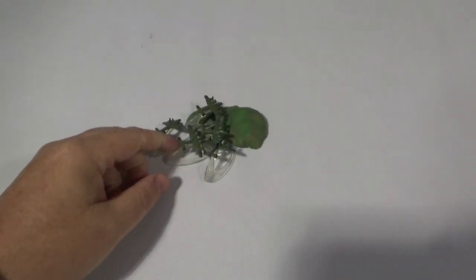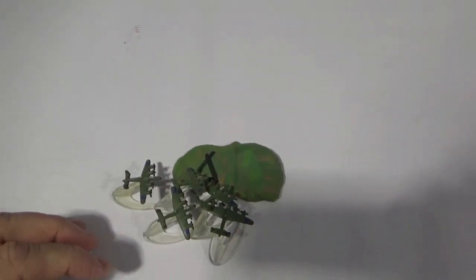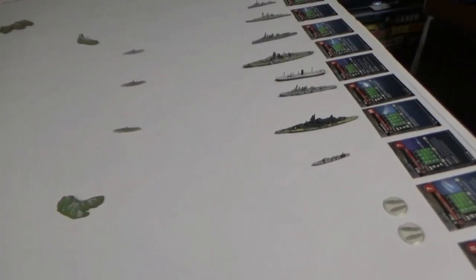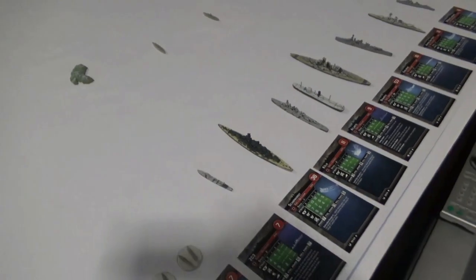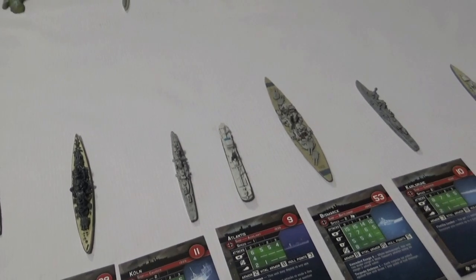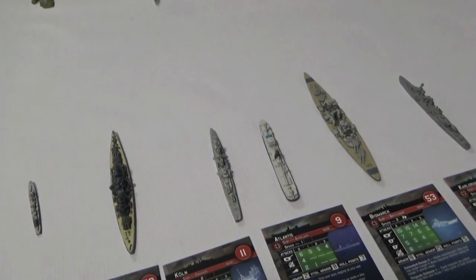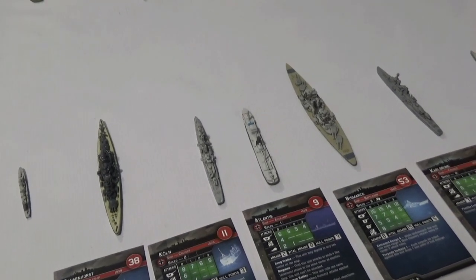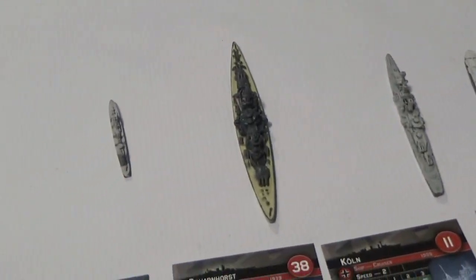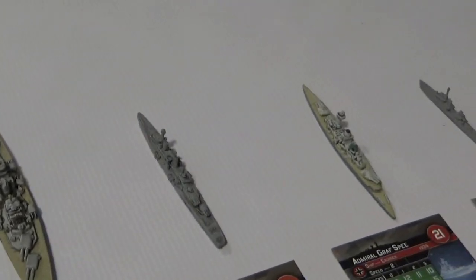We also have five Halifax bombers — they're land-based, you can see there's a little air base on there. As you know with land-based aircraft, they can only attack once every other turn — you've got to come back and rearm. My unwritten rule is that you cannot attack the auxiliary ship with air power until the capital ships are destroyed. In this case, that is the Bismarck and the Scharnhorst. The Graf Spee is just a heavy cruiser, so that one doesn't count.